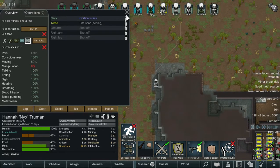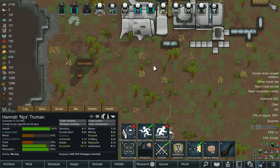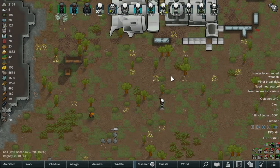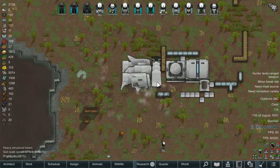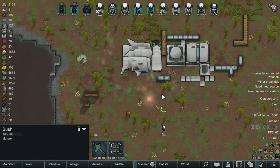He's got left arm shot off, right arm shot off, left leg shot off. No wonder he moves so slowly. But it also means his accuracy is going to suck. Let's have a little look at this bad boy, let's see what it does. Can't hit anything with it, but in the kill zone that is going to be...